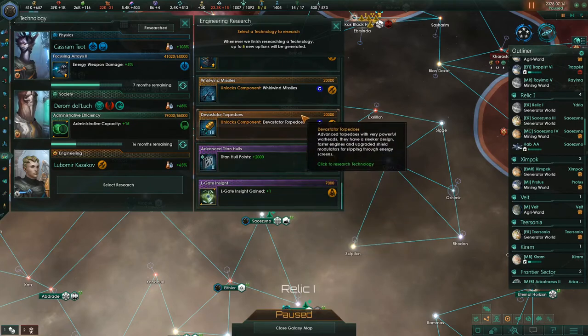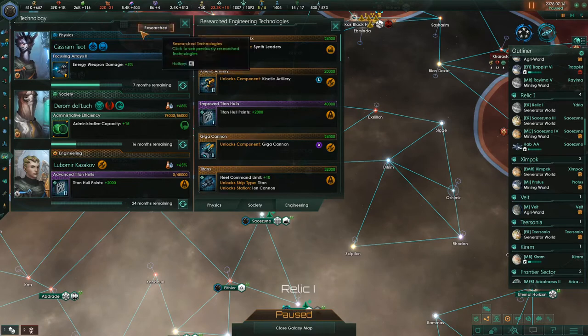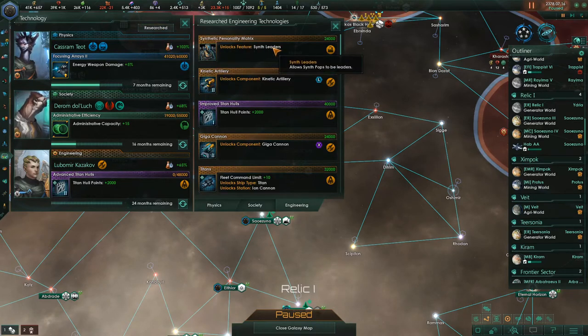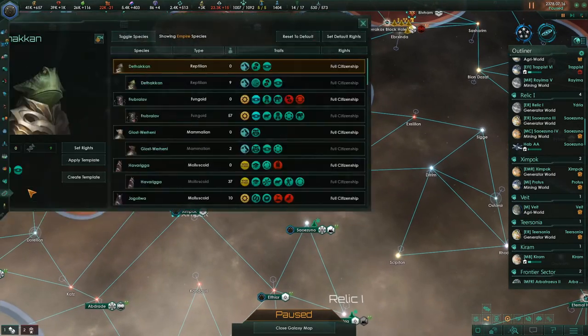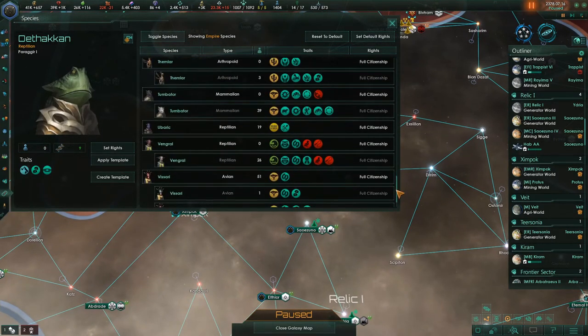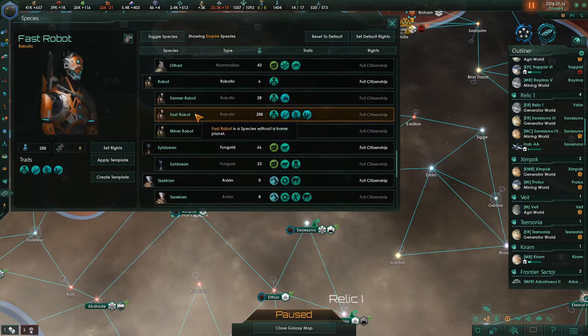Synth leaders — those are awesome. Titan hull hit points. At any point in time, if you want to see research, you can hit this research button and come back up here and look at it. Allow synth pops to be leaders. I think we have to change something within our robots settings — it allows them, but I'm not sure they actually do that yet. So let's set rights: full citizenship, academic privilege.